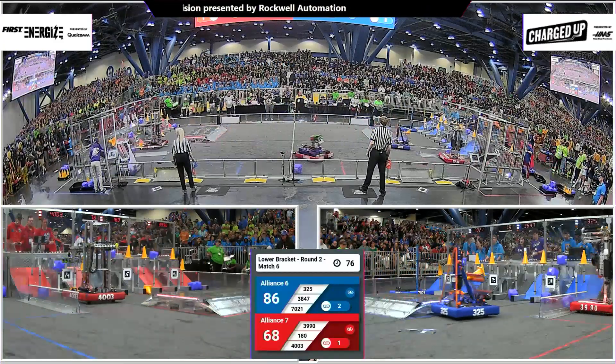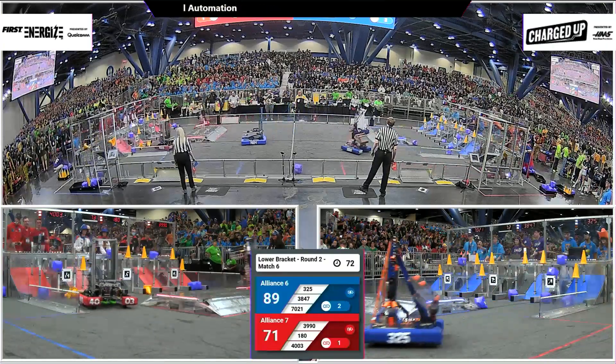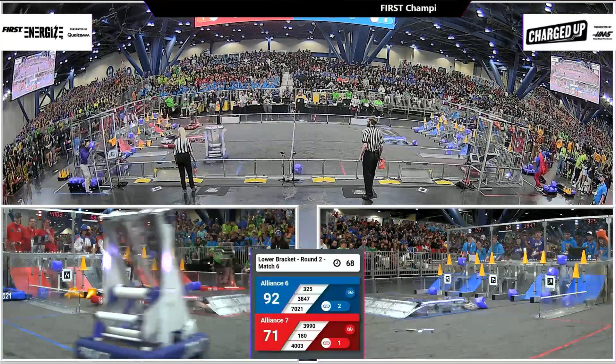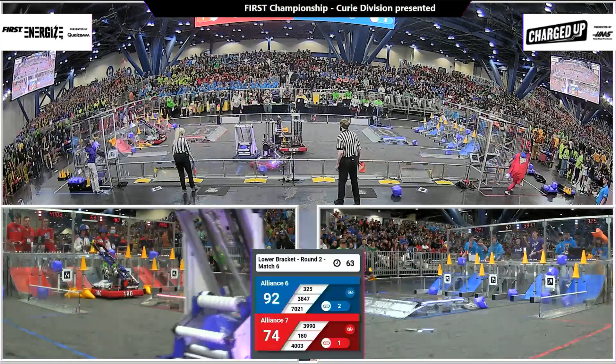325 coming around — they've got a cone. There are a bunch of cubes down in that blue alliance community as well. Blue alliance has the advantage right now, 92 to 74.